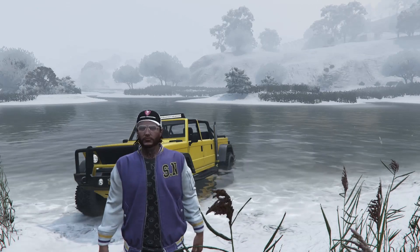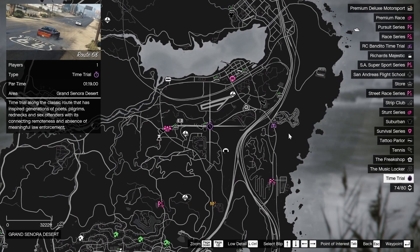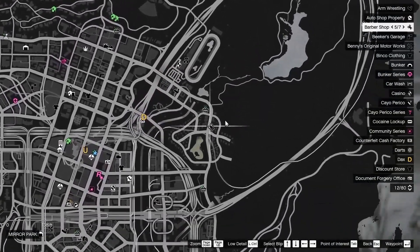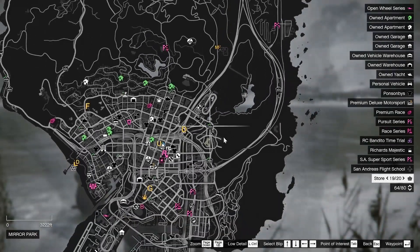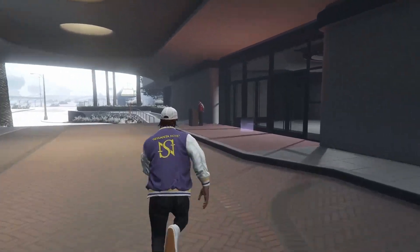I should also mention the time trials this week. Your regular time trial is Route 68, your RC Bandito time trial is Davis Quarry, and your HSW time trial is right by the casino, outside a convenience store. Definitely check those out as well.